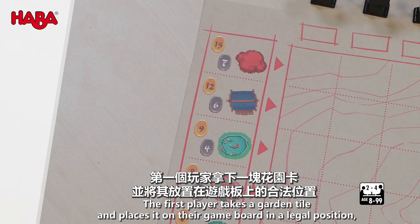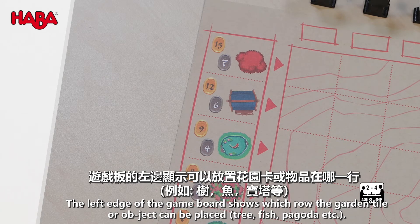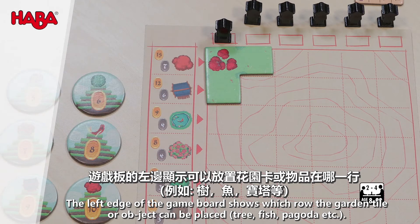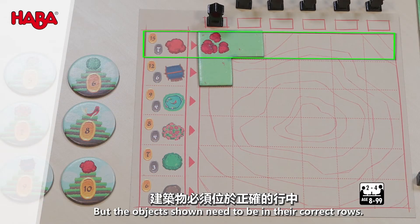The first player takes a garden tile and places it on their game board in a legal position, determined by the objects on the tile. The left edge of the game board shows which row the garden tile or object can be placed — tree, fish, pagoda, etc. Garden tiles themselves can cover multiple rows, but the objects shown need to be in their correct rows.